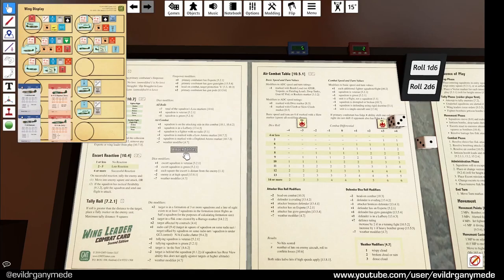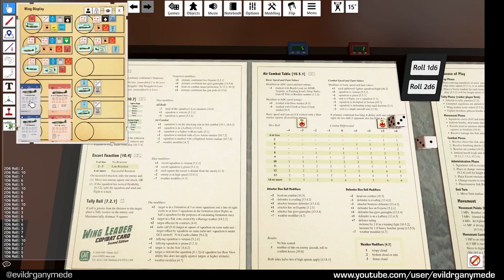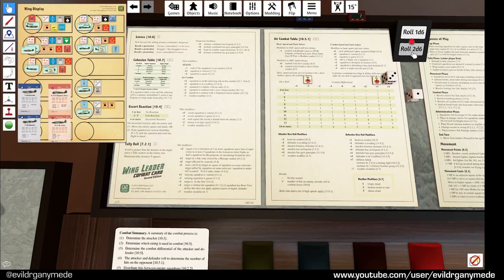Bomber protection is 4 to 5, so three hits - we want 6s, but 4 to 5 will work. Rolling: a 2 which misses, a 5, and a 5. But we add the firepower of 1 to each roll, so they become 3, 6, and 6 - that's two losses. For cohesion, the attackers have one loss but they're veterans so it cancels, they're the attacking side that's plus 1, but they have a low ammo marker so that's negated - a straight roll. They roll an 11 - they're fine. Their ammo flips to depleted where it will stay for the remainder of their combat time.